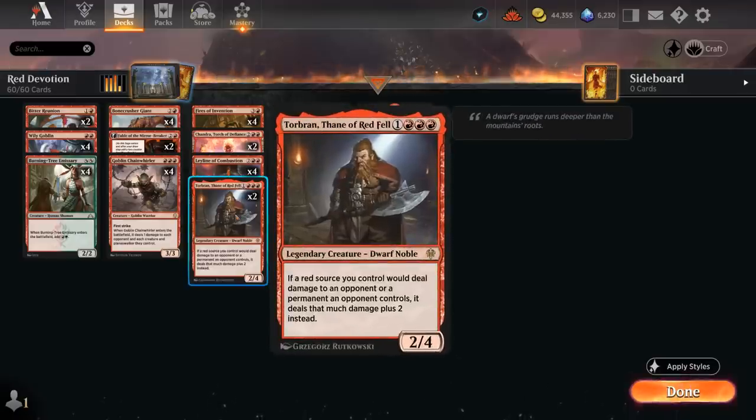We also have two copies of Torbran, which can increase the damage output from Leyline — it will now deal four damage as opposed to two — and of course also adds three red devotion and enables the rest of our deck very nicely.